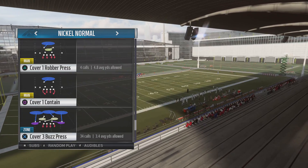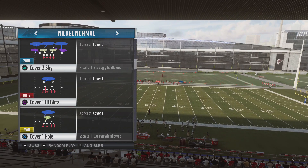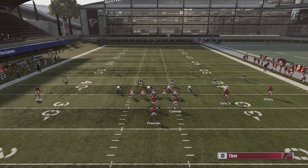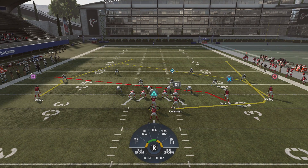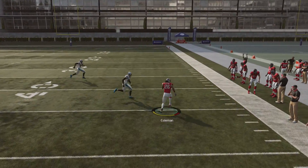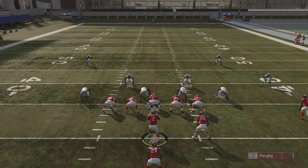This play absolutely destroys Cover 3. If you call Cover 3 Sky, all you have to do is put the running back on the wheel route and any Cover 3 will match and leave the fullback wide open. That's why you want to put a halfback there - the faster the better - because you get down the field wide open. No one guards the running back at all. With any Cover 3 you call, the running back is left wide open.